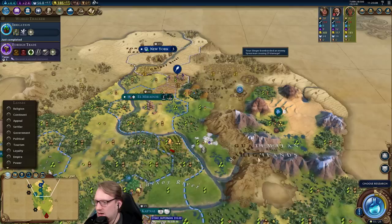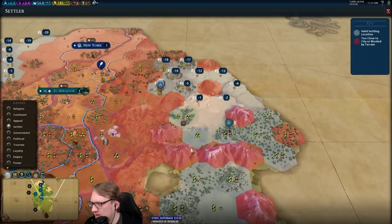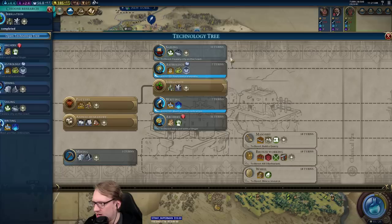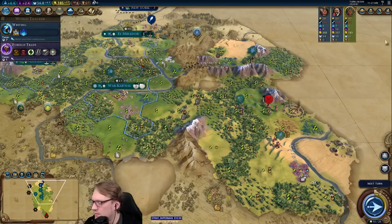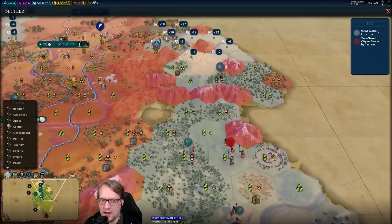We're just going to come and steal this — there's the unit. One, two, three, four, five, six. If we do this, we get like a four-tile Petra. Meh — but it's not a bad idea because we're going to need something up there. This is also a Petra of that magnitude.